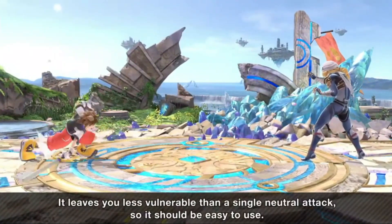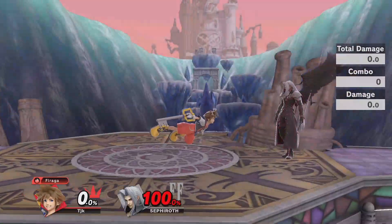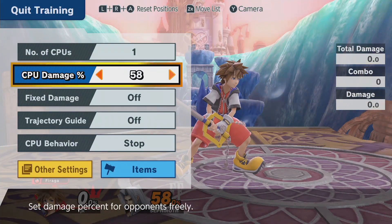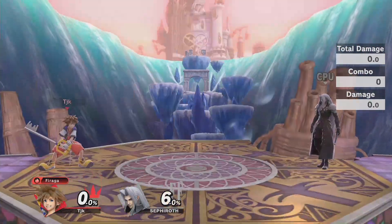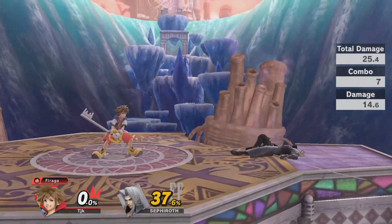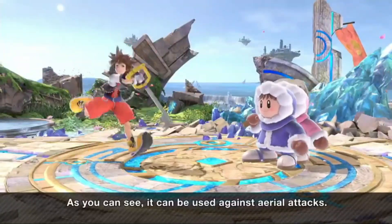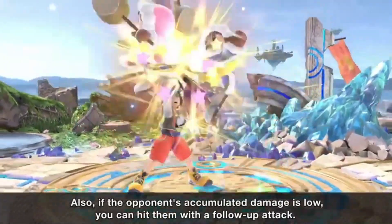Down tilt is easily his best tilt. It can set up into fair one, which leads into fair two, and you can loop that if you know how to do instant double jump. You can also do down tilt into nair, down tilt into up smash as a kill confirm, and even down tilt into up tilt. If you land a jab lock, down tilt is a great follow-up. Up tilt is okay but kind of laggy — you can't really anti-air with it and you're usually better off with up air.